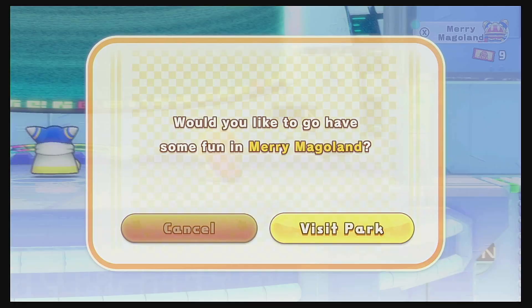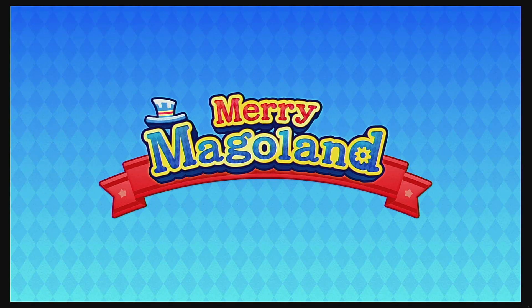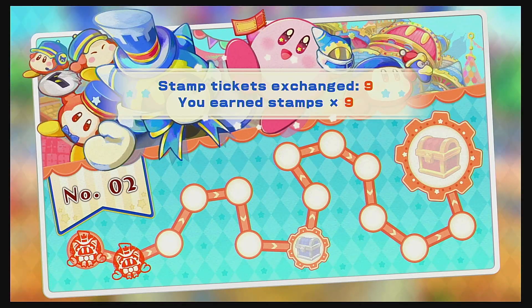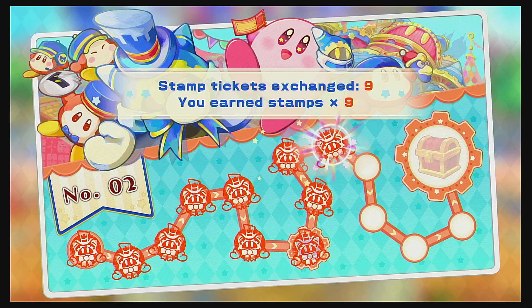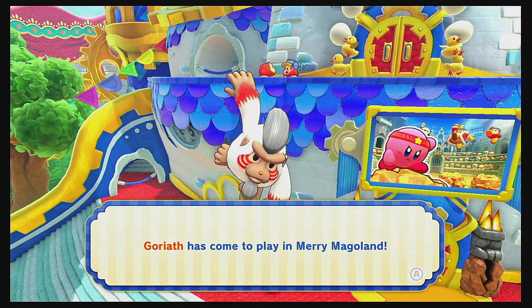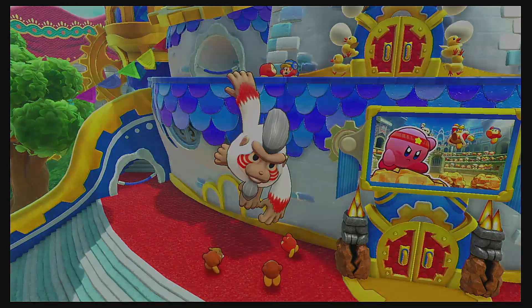Did we unlock something in Merry Magoland? Welcome back to Merry Magoland. We probably just unlocked the boss. We got nine tickets, so we earned a crackler. I don't see how you could use that against a boss. Goriath has come to play on Merry Magoland, and we earned the Goriath mask.